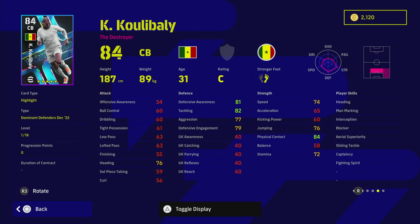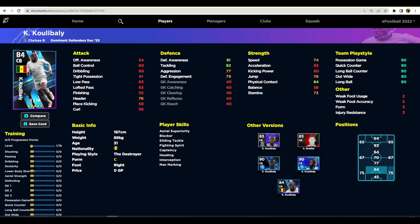If it's a defender, they need to have two or three of the best stats per position. For a center back, you need interception or blocker, or potentially both, and then either heading, man marking, aerial superiority, or sliding tackle. Koulibaly has every single player skill you could want from a defender's point of view — he is a monster, he is a beast.